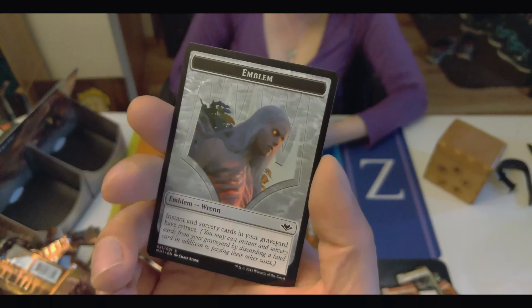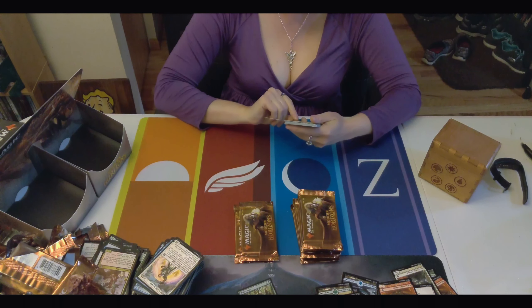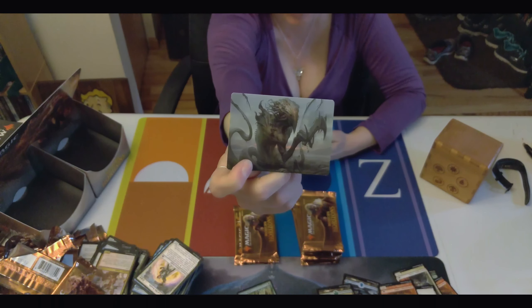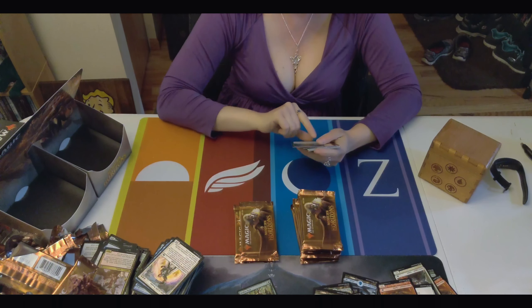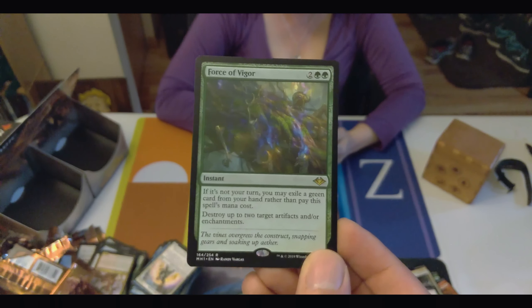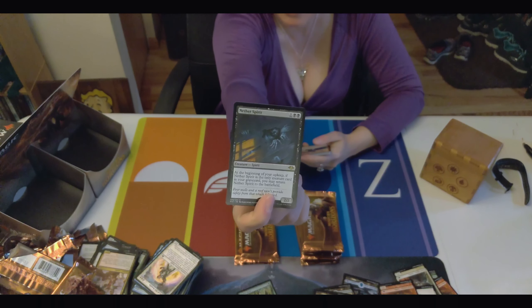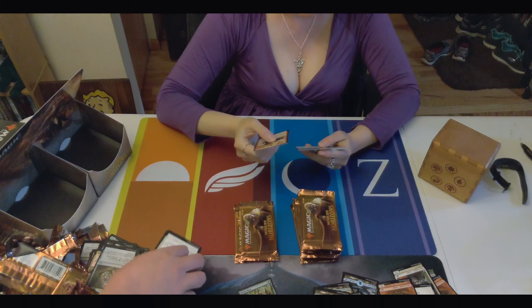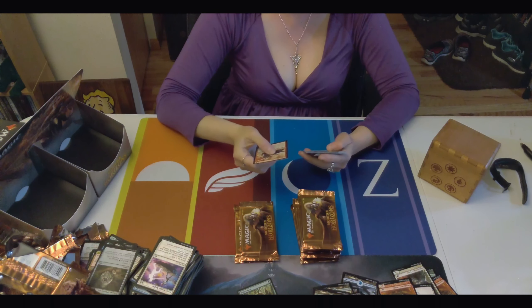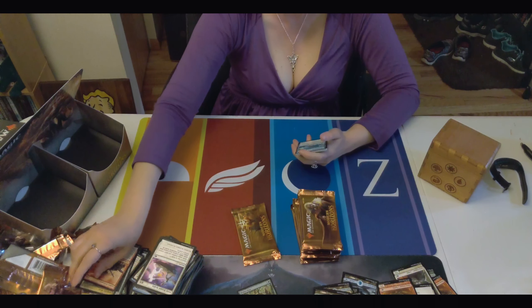Here's an Illusion and then the Wrenn and Six emblems on the back. Another one with Slivers. And here's the third Force — Force of Vigor. Nether Spirit — ugh. That's the first rare I opened when we did the pre-release. We got hamstrung with Nether Spirit. Piece of garbage.